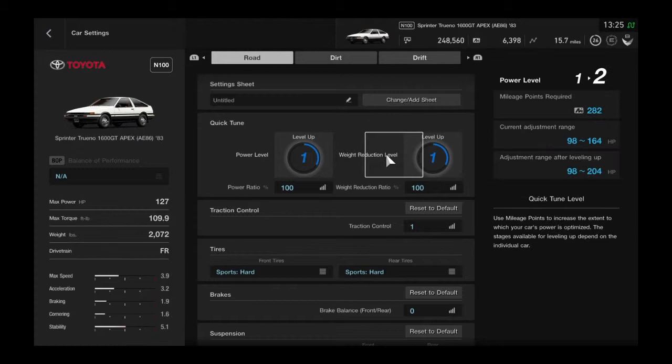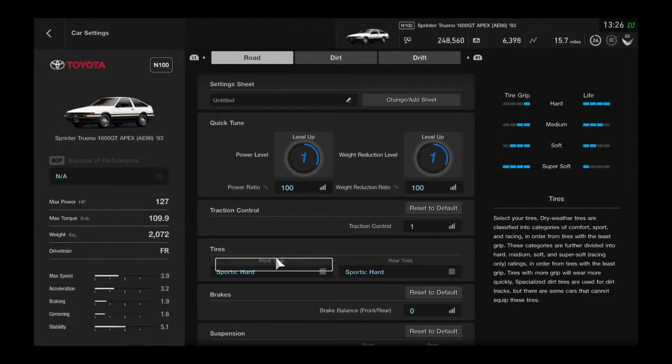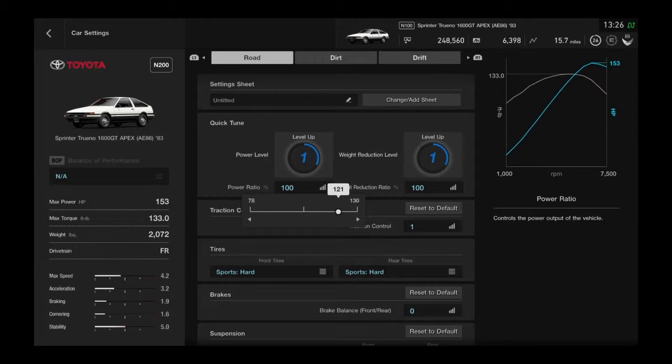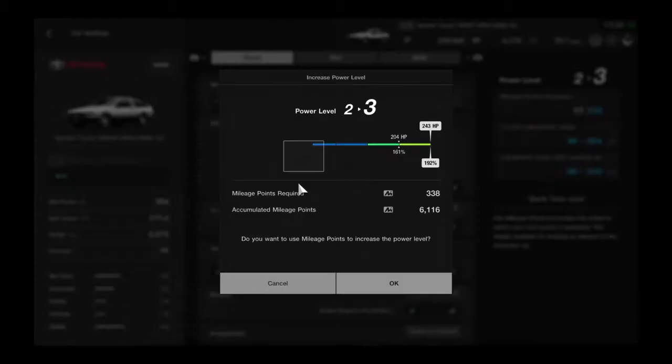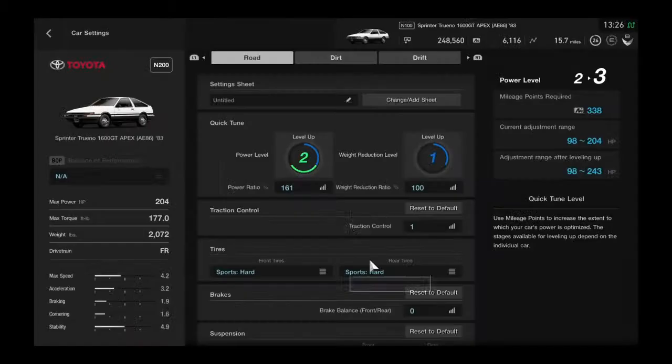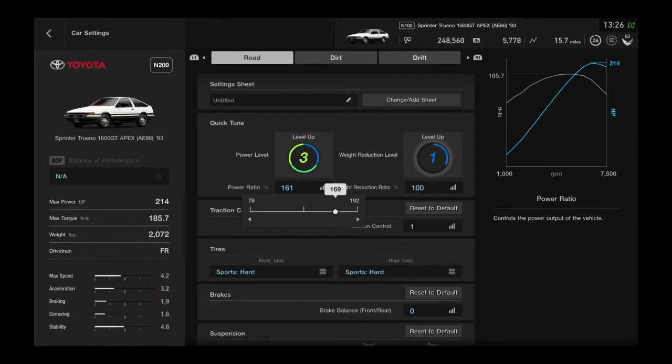With the mechanics, supposedly his car has 217 PS — I'm looking at it on the laptop right now. I put that on Google and supposedly that's 214 horsepower, so the first thing we're going to do is raise the power close to 214. All right, perfect — 214. His torque is listed as 22.9 kgm, so hopefully that's close to what I have right now.